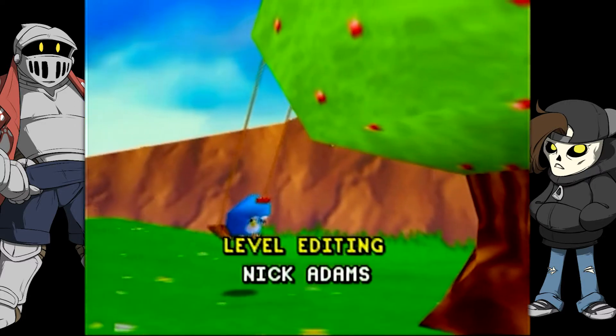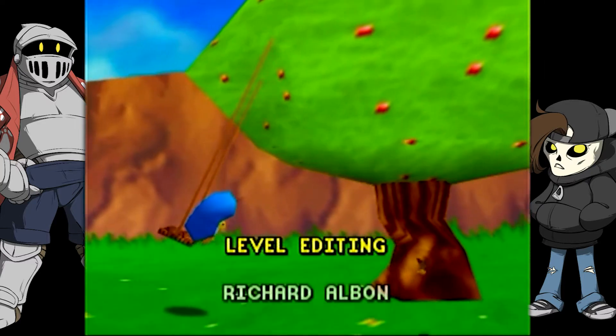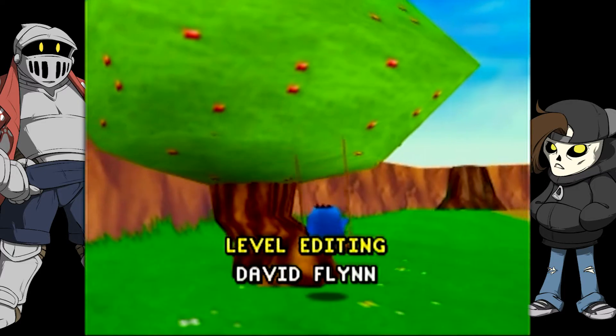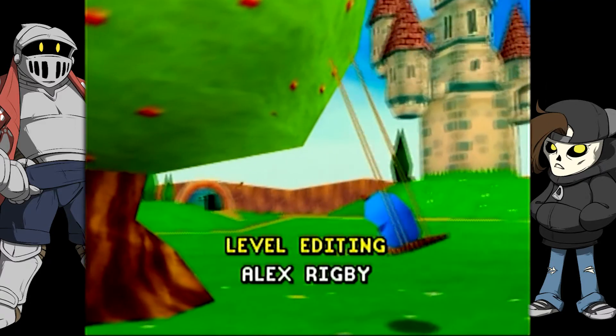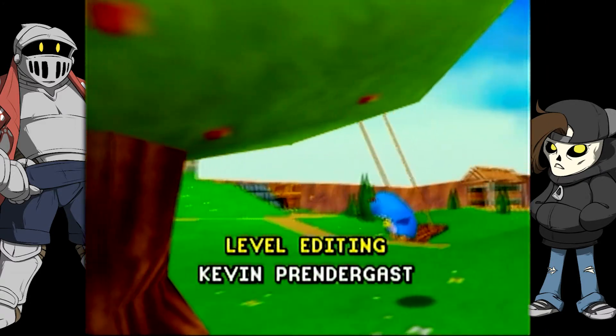It turns out just one guy was responsible for every character — the chicken, the girlfriend, the triceratops — legendary. They also call out David Flint repeatedly appearing and wonder if he's the one who edited the speedrun space level.